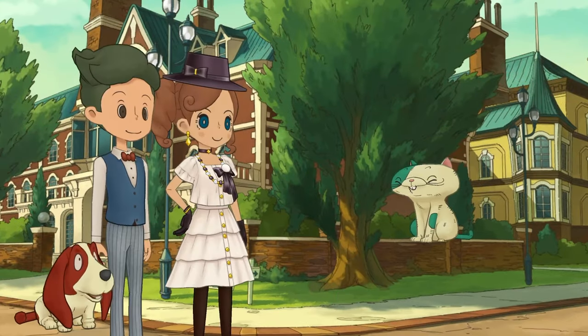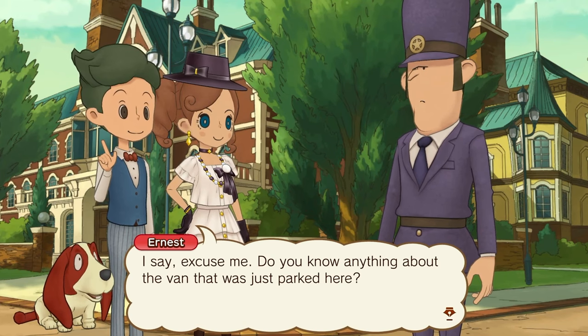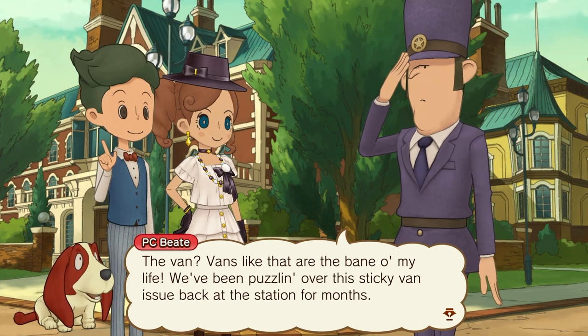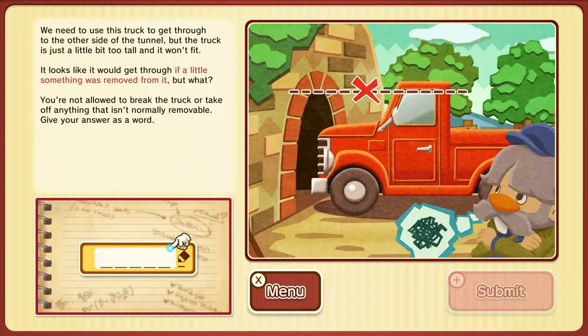Any PCB details? As a puzzle! Excuse me — do you know anything about the van that was just parked here? The van? Puzzle 48: Tunnel Vision. We need to use this truck to get through to the other side of the tunnel, but the truck is just a little bit too tall and won't fit. It looks like it would go through if a little something was removed from it, but what? You are not allowed to break the truck or take off anything that isn't normally removable. Give me your answer as a word.